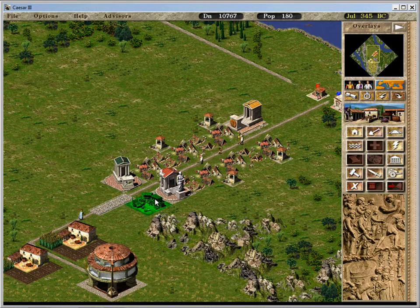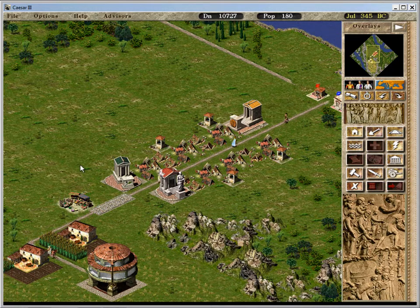I need a bazaar — a market. Markets are lower desirability too, I believe. We don't need them that far away — we don't need them close, but we don't need them far from our population.